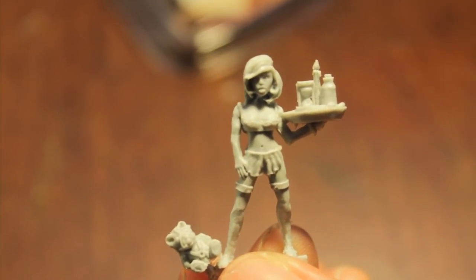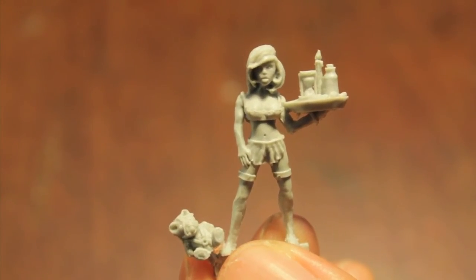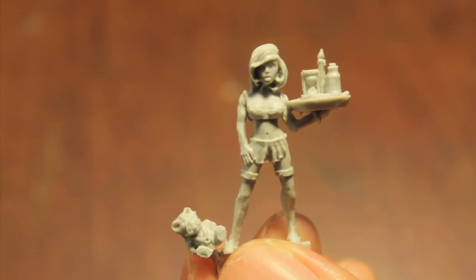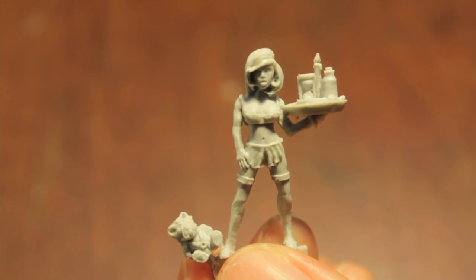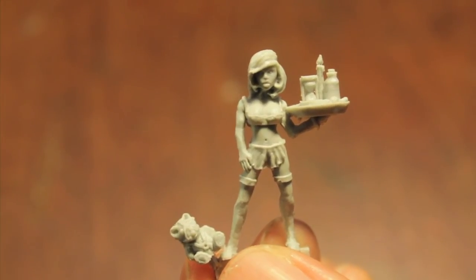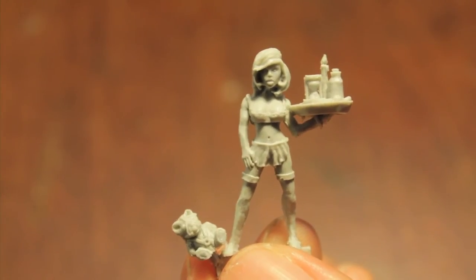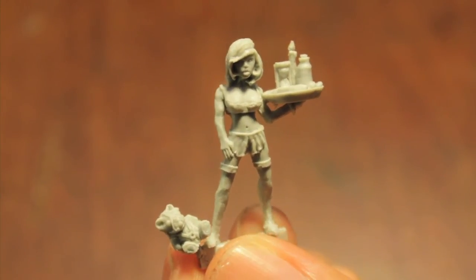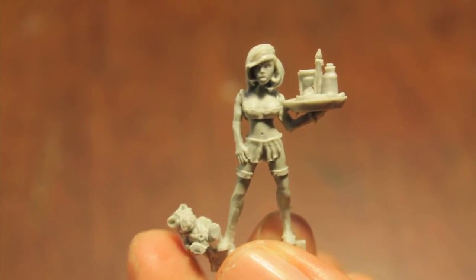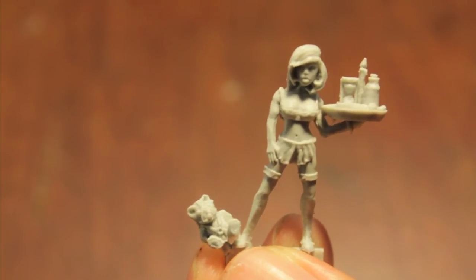Just to tack on at the end: players, what would you use a model like this for? Objective marker? Slap her on some terrain? Would you convert her — throw on a holstered pistol, laspistol, or bolt pistol and run her as something like an inquisitor in disguise, kind of like Amberly Vail from the Ciaphas Cain series? Let me know what you'd use her for, and what you'd use that bondage teddy bear for. Thanks players.